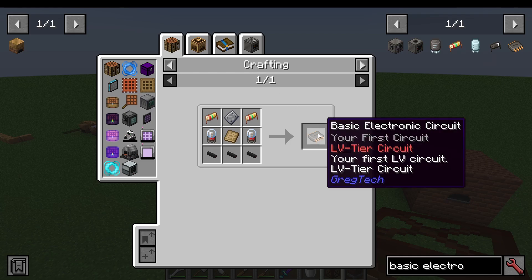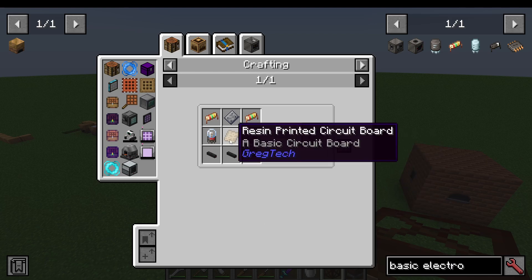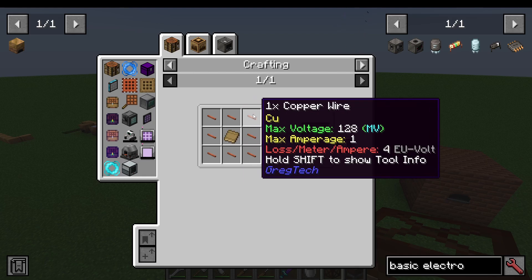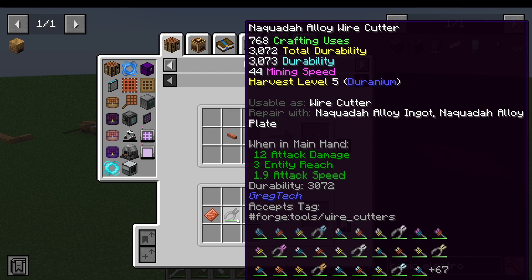So how do we make a basic electronic circuit? Well, there's a few things we're going to need. Number one, we're going to need resin printed circuit boards. These are made from resin circuit boards and copper wire. Copper wire and all other wires like tin are made with a wire cutter.